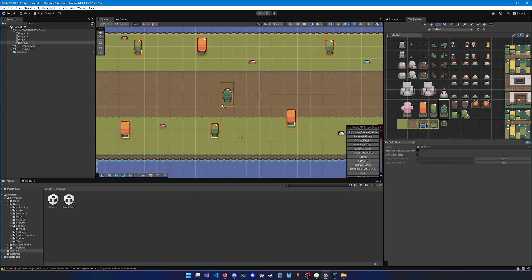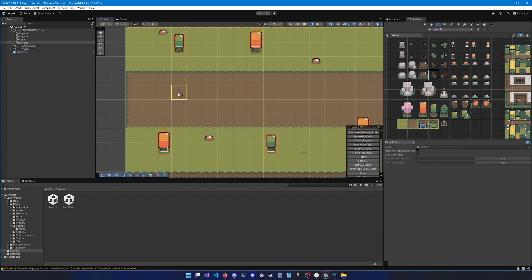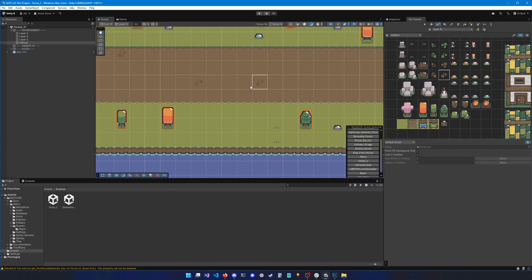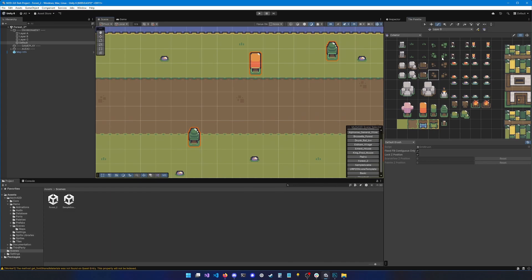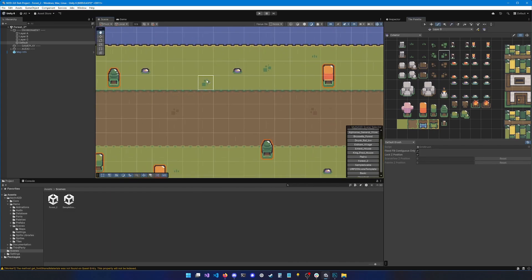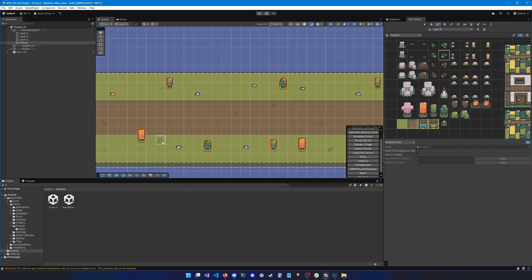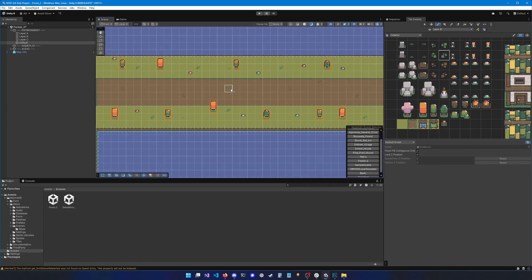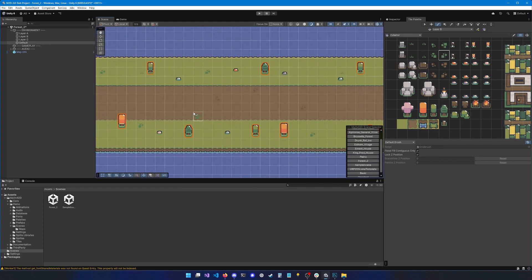If you go back to Layer B, you can add dirt spots on the path — they're really cool and add some details. You can do the same with grass detail tiles. I'll let you play around with all these tiles and make your scene look good; for the purpose of this video we're just going to go straight to the point.